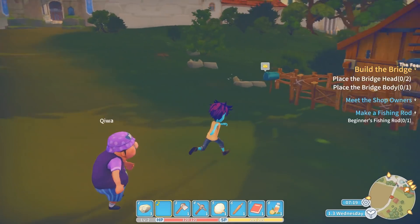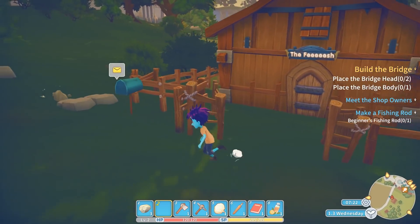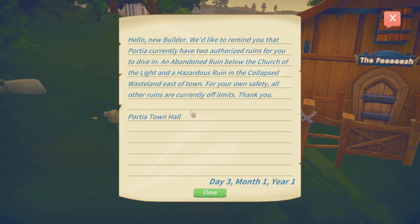I've got some mail from the town hall. 'Hello builder, we'd like to remind you that Portia currently has two authorized runes for you to dive in: an abandoned rune below the church of the light, and a hazardous rune in the collapsed wasteland to the east of town. For your own safety, all other runes are currently off limits.'